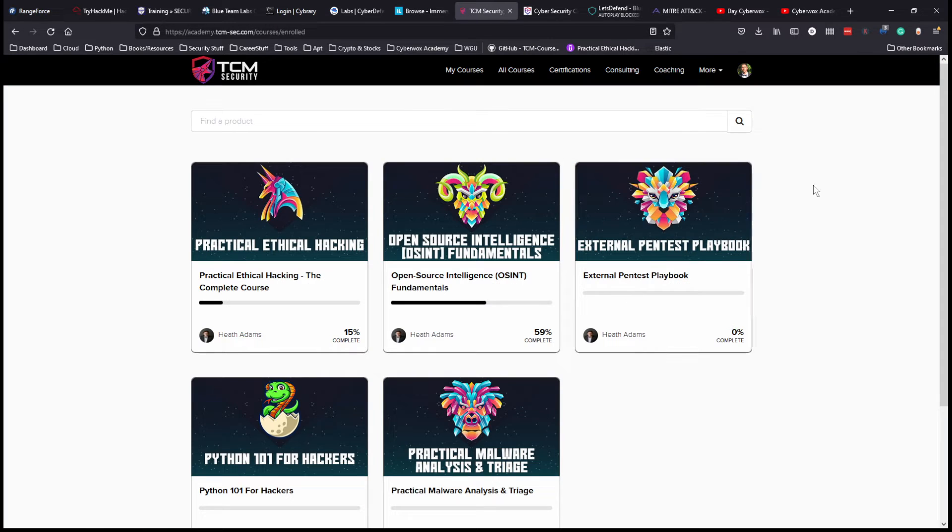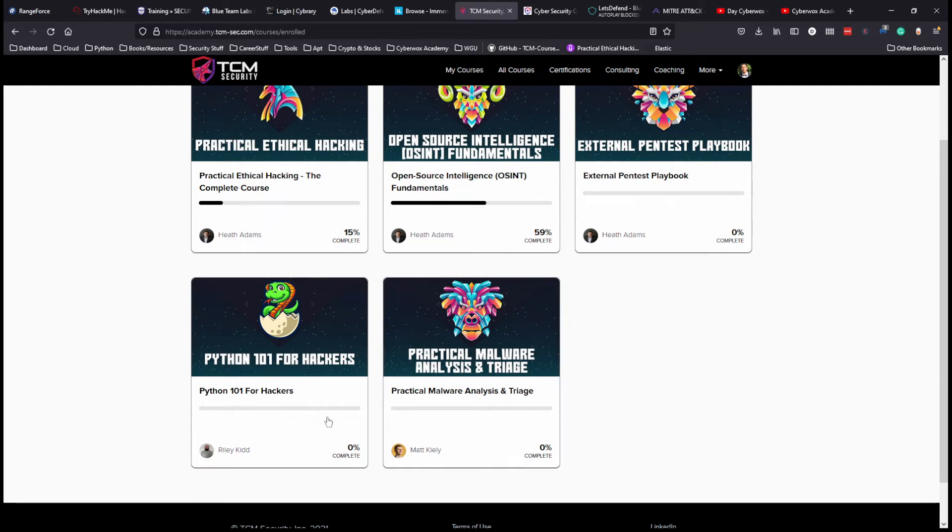Next we have TCM Security, founded by Heath Adams — a really big name in cybersecurity. He's known for the Practical Ethical Hacking course and his PNPT certification, which I have a goal to take in Q4 of 2022. I'll be doing a goals video soon, so keep an eye out. I'm specifically looking at the Practical Malware Analysis and Triage course from TCM Security.